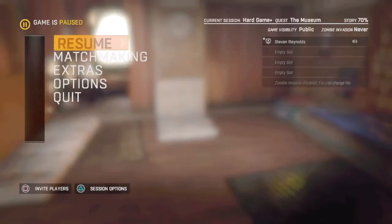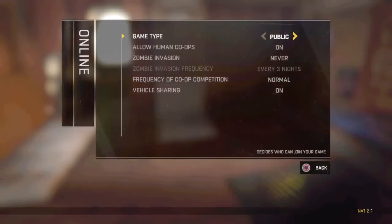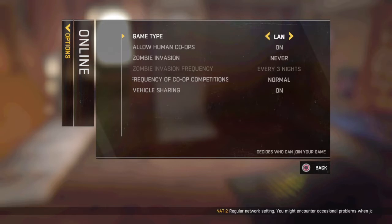The only thing you guys need to do is hit start, go to options, go to online, and where it says game type you want to put that as lane. Make sure it is on lane.